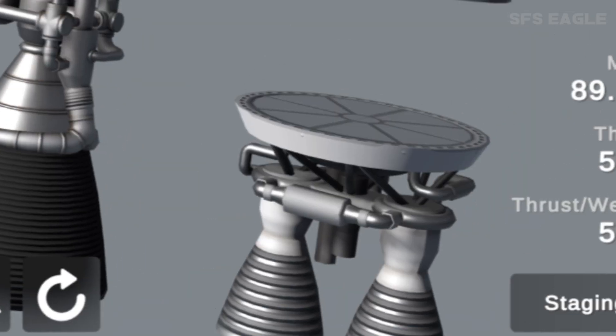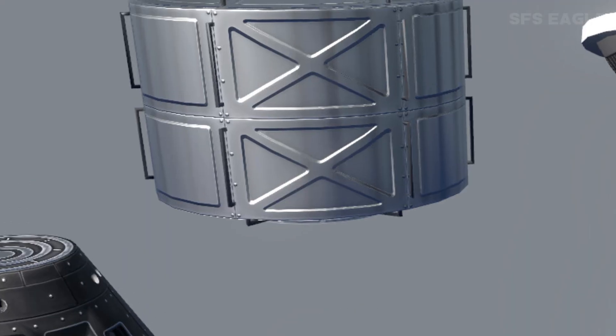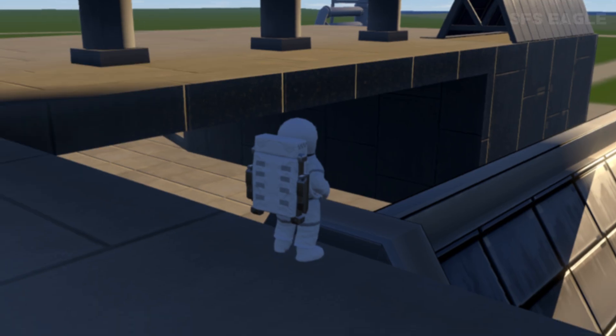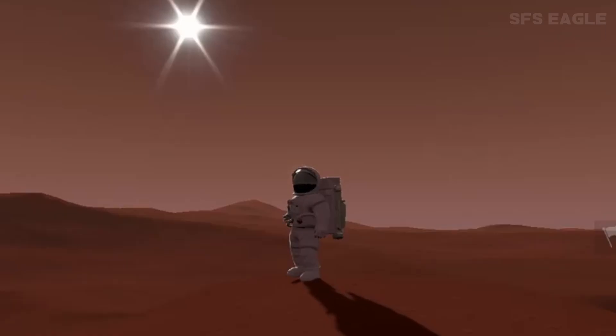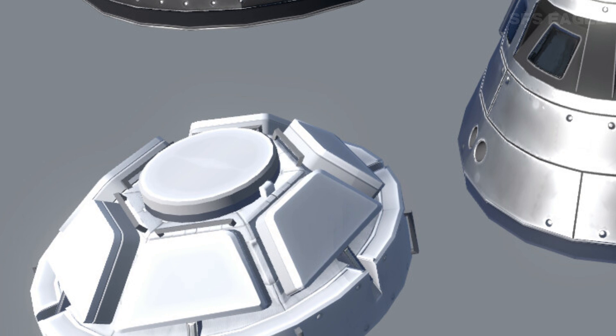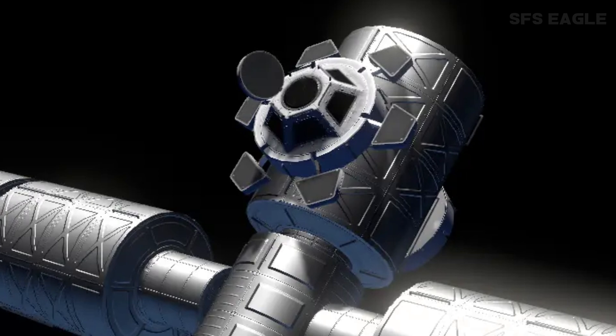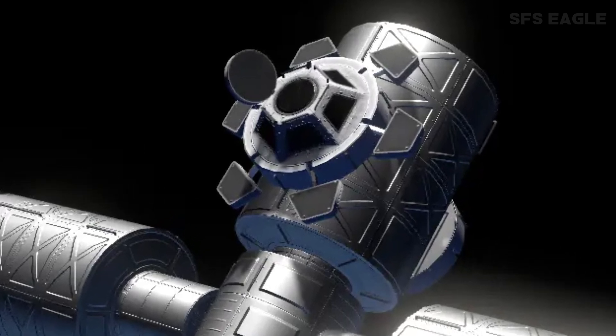Looking again at the top of the screenshot, we can see habitation modules where astronauts are going to be able to live up in space. And we're going to cover tons of astronaut related stuff in this video, including video clips of them and so much more that you may have not seen. Looking at the corner of the screenshot, we have a cupola as well, which is going to be able to open and close, allowing astronauts to have a nice little view of the Earth.